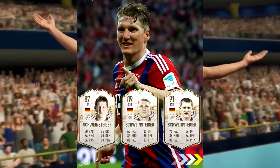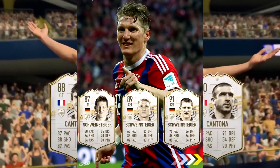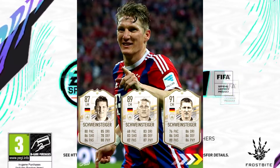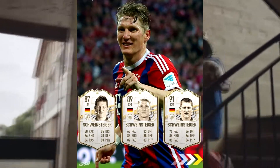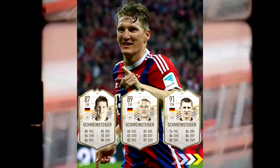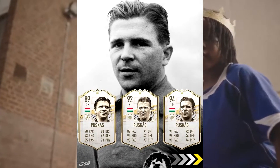Schweinsteiger — another player I thought wasn't going to be usable. His base card is left midfield, which can easily be moved into CM, but his mid card is horrible and his prime is maybe decent with a shadow. I don't see it being too desirable, so I think Schweinsteiger is not going to be a very expensive card.